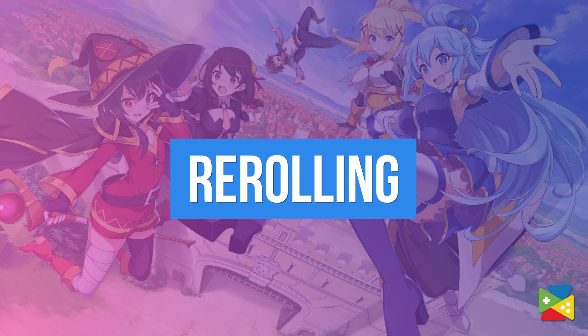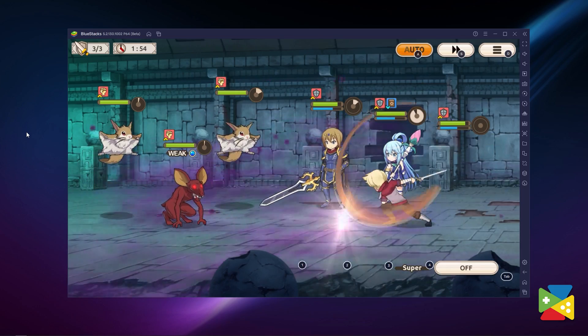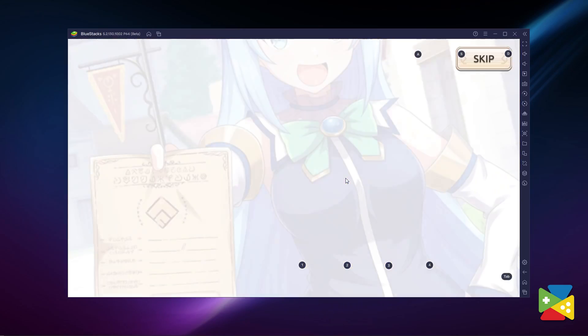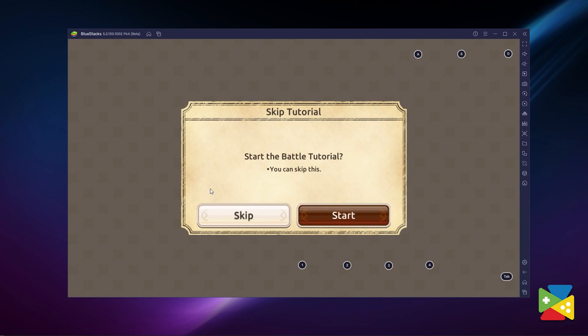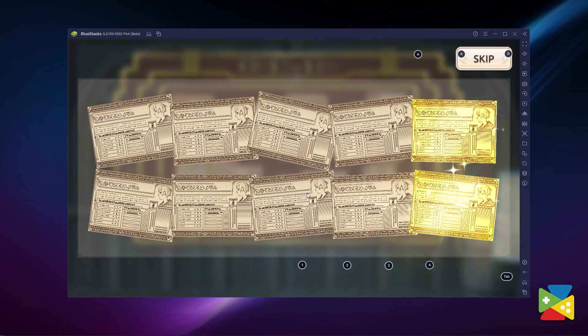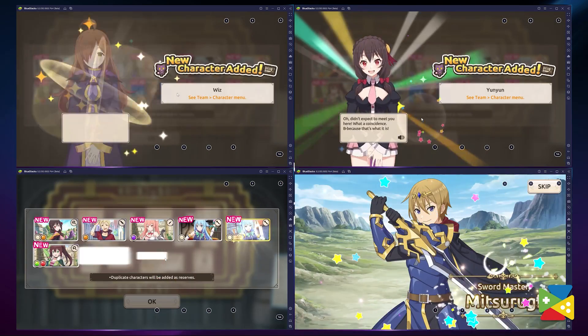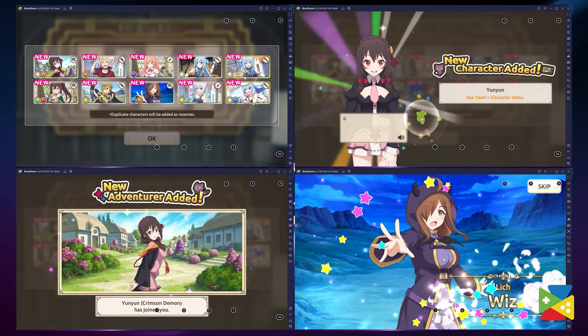Now that we've got installation out of the way, let's look at all the advantages that come with playing on BlueStacks. Rerolling is an essential part of games like Konosuba Fantastic Days, where a strong head start matters and can set you up for a smooth journey. Playing on BlueStacks makes rerolling perfect using the Multi-Instance Manager tool, as the rerolling process is very easy and less time-consuming. You can essentially skip the whole tutorial and do a 10-pull summon from the very beginning, running multiple instances of BlueStacks and rerolling all of them at the same time.